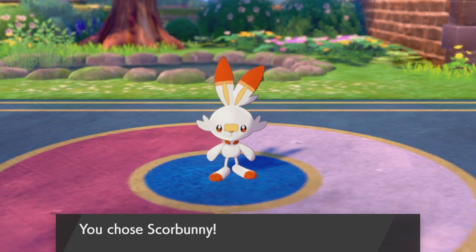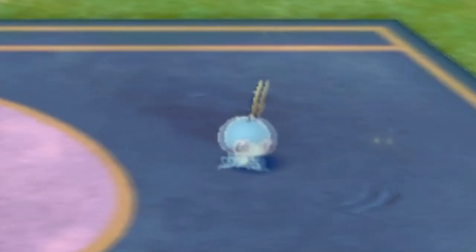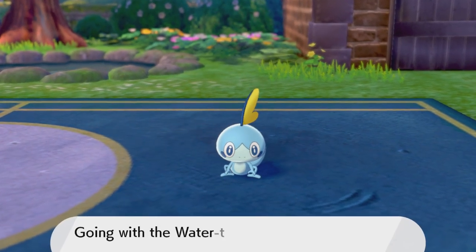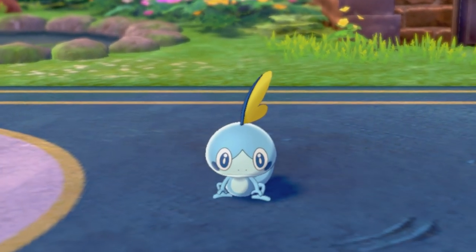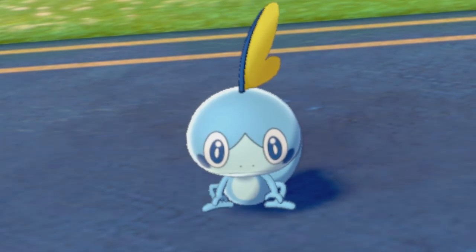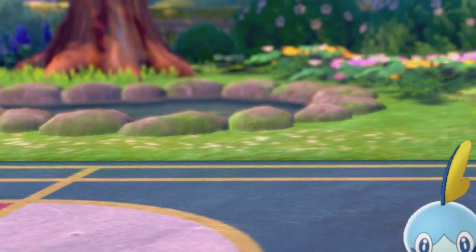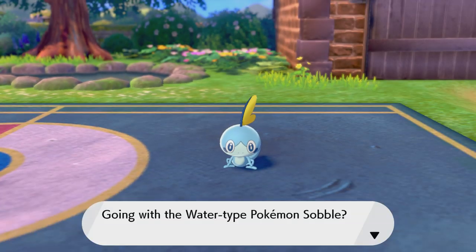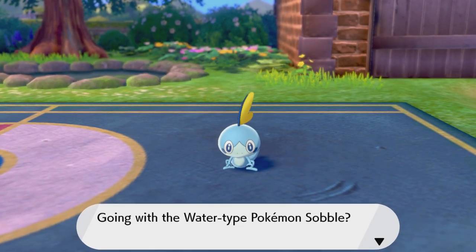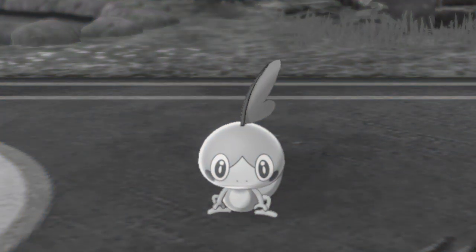But enough about our flaming friend here. Let's talk about, well, the other ones. You've got Sobble — it's very blue. That means it isn't orange and white like Scorbunny. And it's so scared, which means it's not confident, like Scorbunny. And of course, it is a water type — that's the opposite of a fire type, a.k.a. Scorbunny. From this amazing objective analysis, you can tell that Sobble is just not as good as Scorbunny.